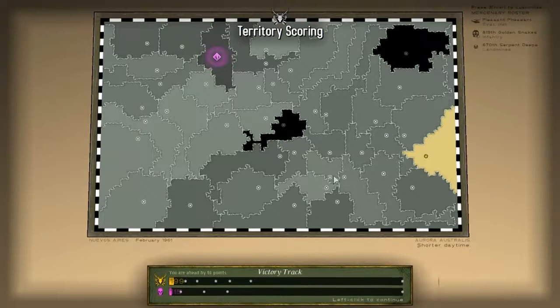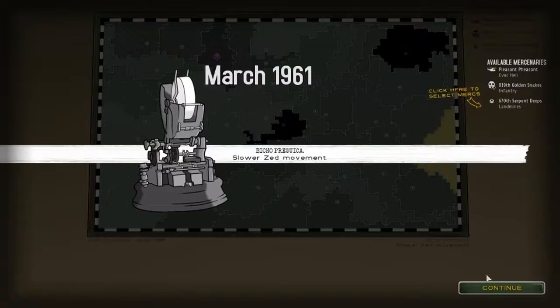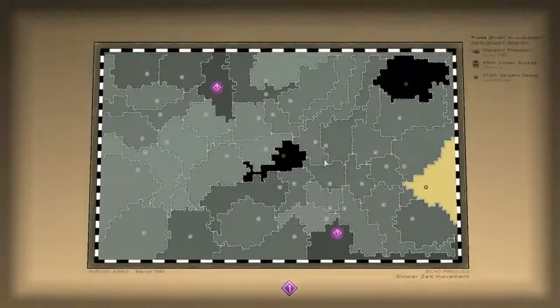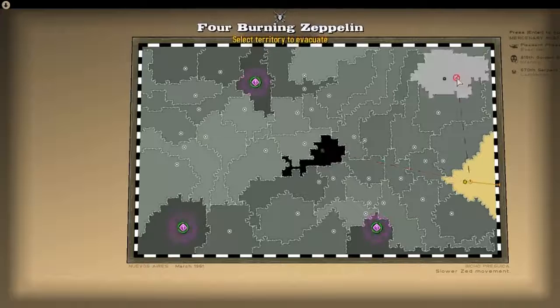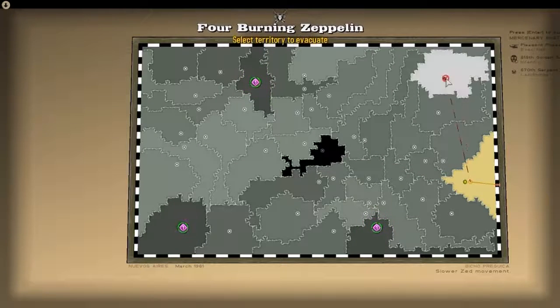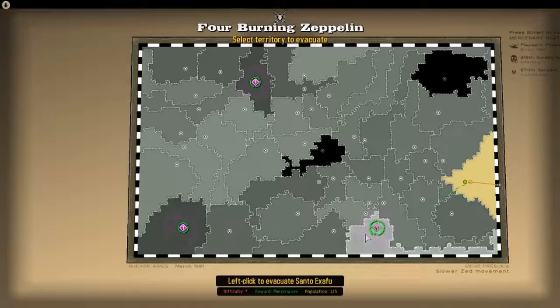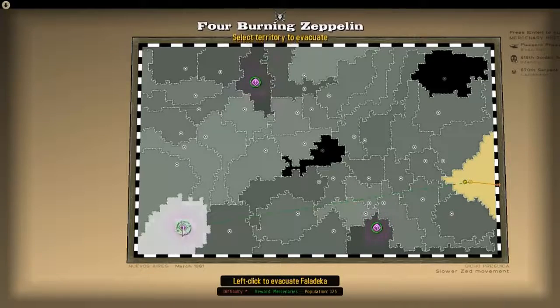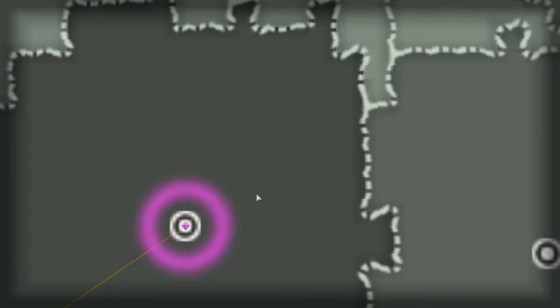So 84 points ahead. Slower Z movement. These black areas mean that we've gone in there and rescued as many guys as we can, but that's it now - we can't do anything else with those. The yellow map pieces are the ones that we're in control of. And these are the ones where the zombies are. So we'll go right over in the corner there - kick some zombies on the ass.